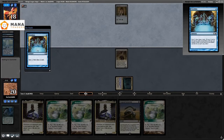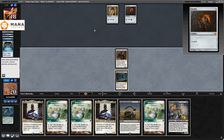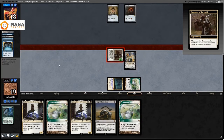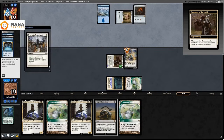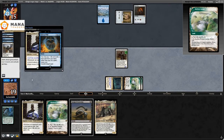They Preordain, then play a Mox Ruby. I top deck a Dark Confidant. I kept a hand with three lands and two three-drops and end up curving out one-two-three, which is kind of nice — just pro things. They Swords to Plowshares my Dark Confidant. I play Combo and it can't be countered because of Cavern of Souls.